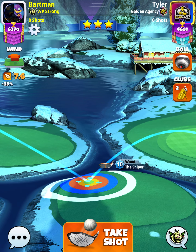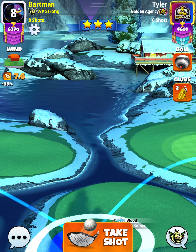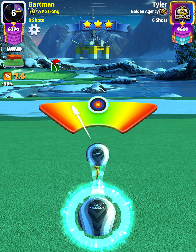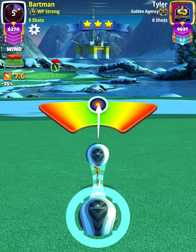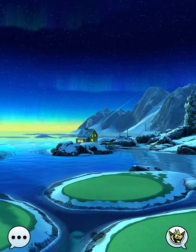Then we're going to re-spin with max backspin, 0.9 left spin, and our adjustment is going to be P0 max plus 25% elevation. Make sure we center the ball and hit perfect.